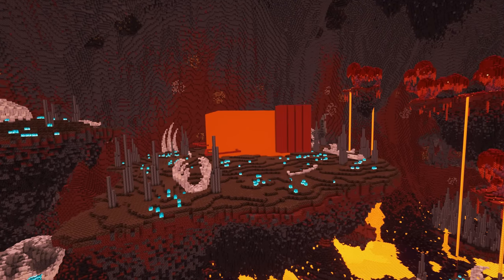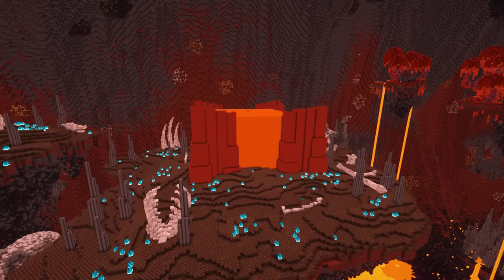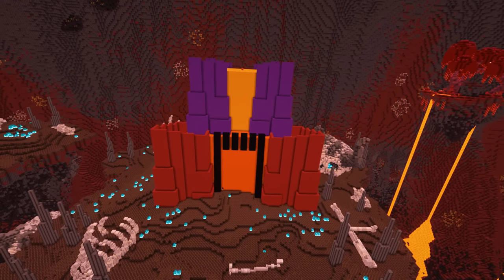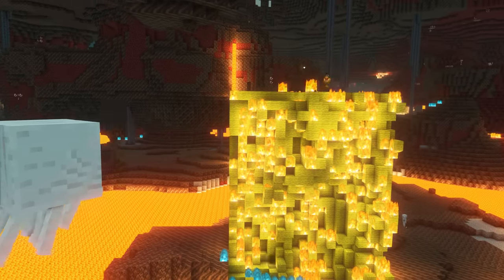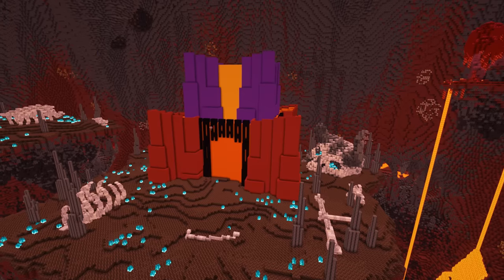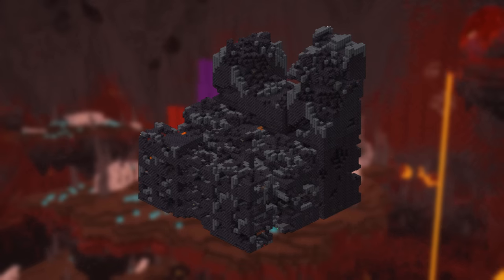Next up, we're tackling the bastion remnant. You may have actually spotted the red floor plans earlier in this video — we're making one for each side of the cavern. I blocked out the main structure with coloured concrete — usually I'd use wool, but it's a bit of a fire hazard here in the nether. As you can see, I've based the shape on a real-life bastion fortress structure, because let's be honest, I don't think any of us really know exactly what it's supposed to be.